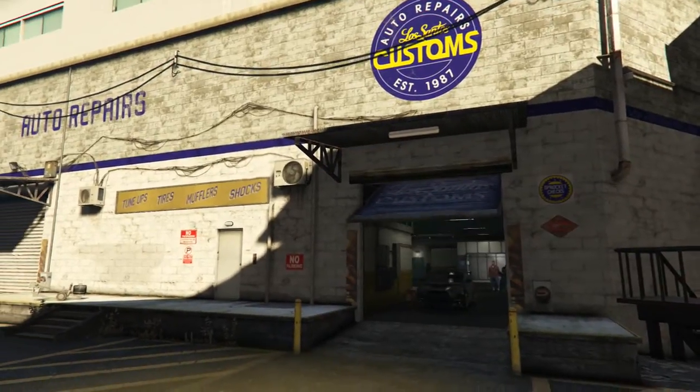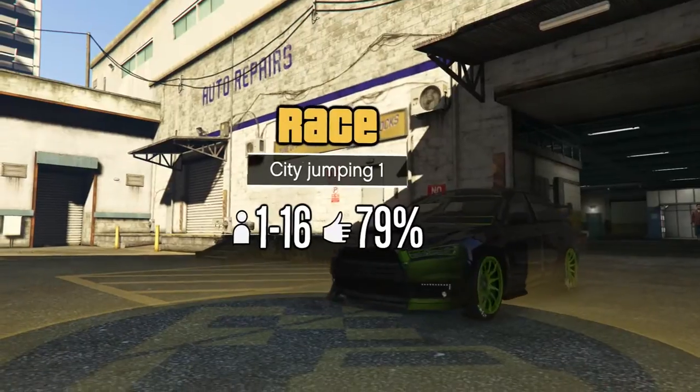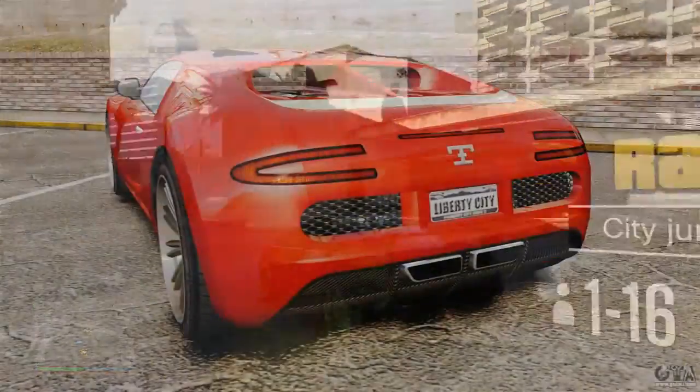All we know about the Adder is that it doesn't have a spoiler. It's the Bugatti they based in GTA, the real-life counterpart. The Bugatti in real life does have a spoiler that comes up and down depending on how fast you're going and when you're braking.